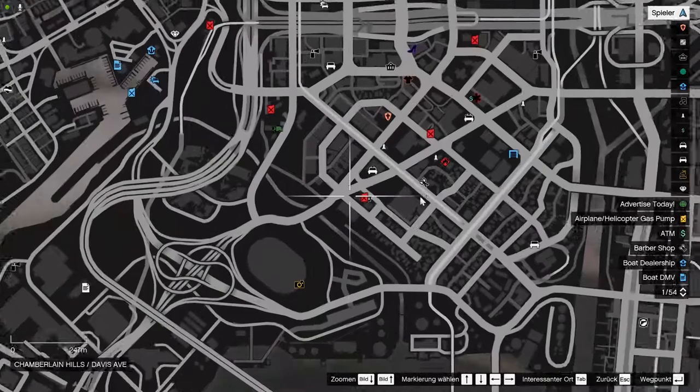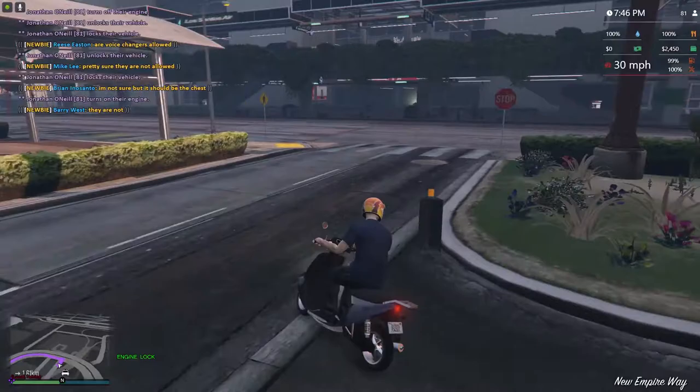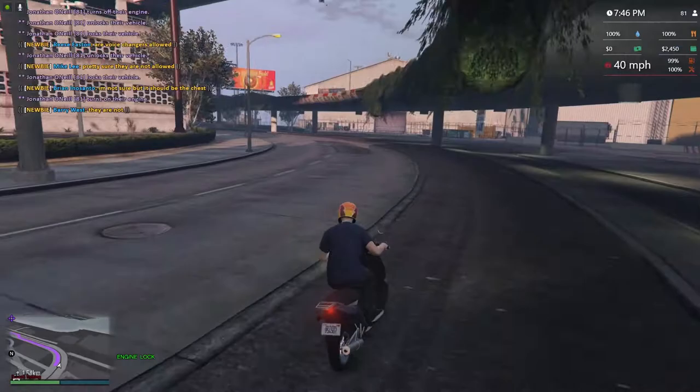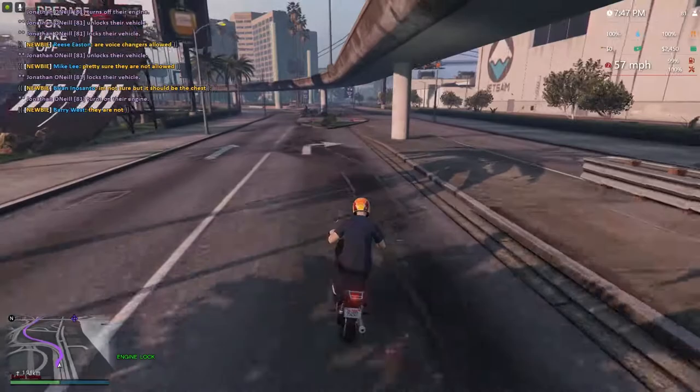The first thing you should be doing is open the map with P and drive to the nearest shop to buy a phone. Because the phone is essential — you need it to transfer money, to send messages, for everything basically. Let's drive up to the shop and get a phone.